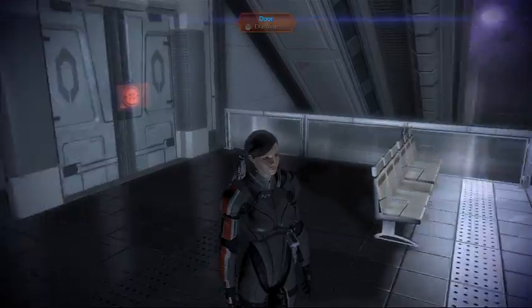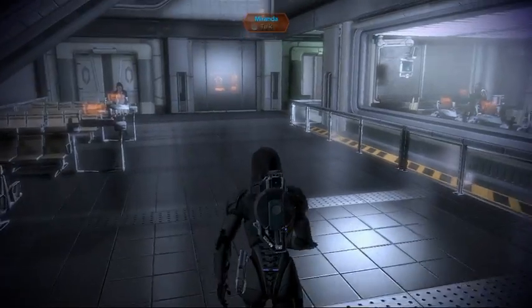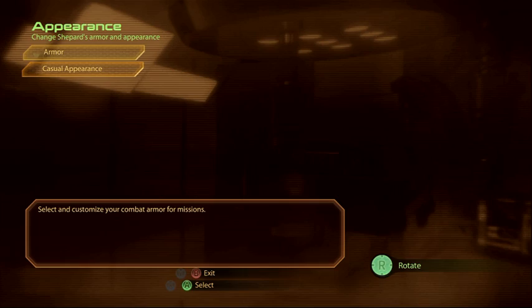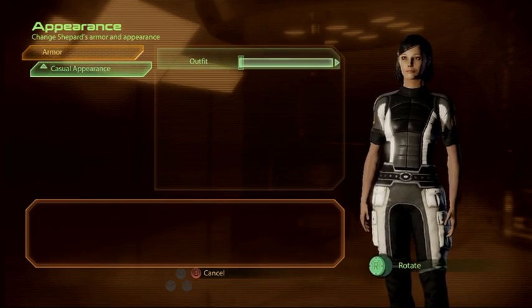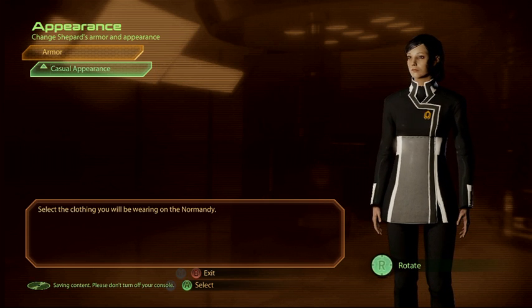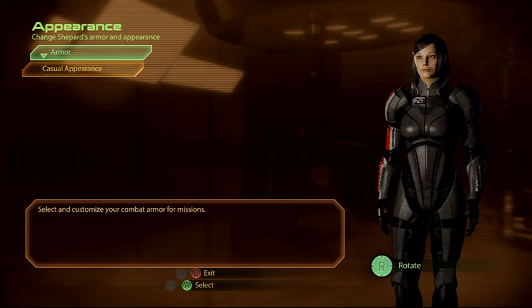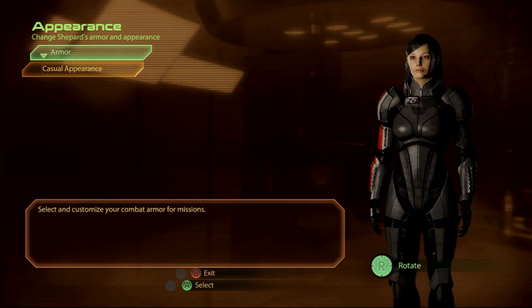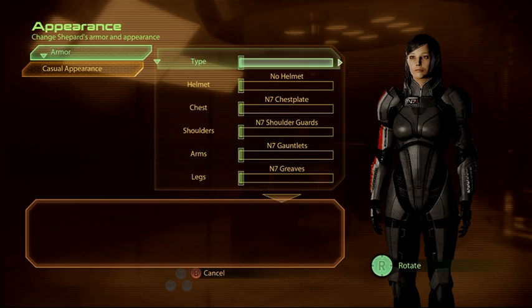We're back at the server space. We're supposed to go meet the Illusive Man, but before we do that, let's change her casual appearance. I much prefer this outfit to anything else she's got available. In Mass Effect 3 I have the hoodie, but I only wear that on the Silver Sun Strip. It doesn't seem appropriate running around the Presidium in the hoodie.